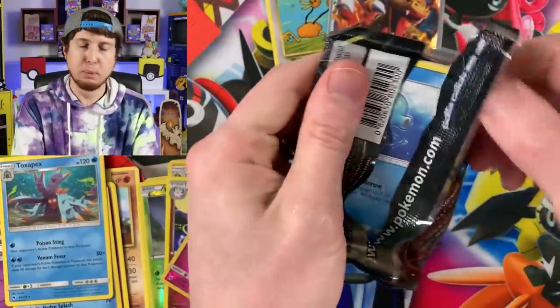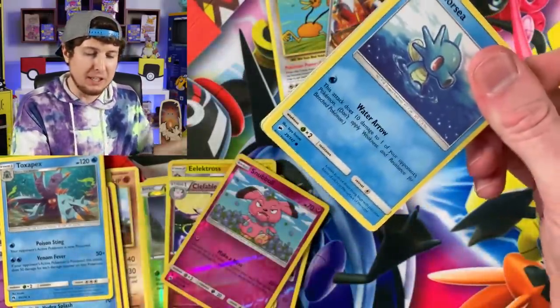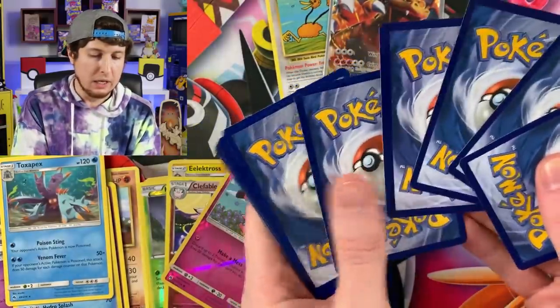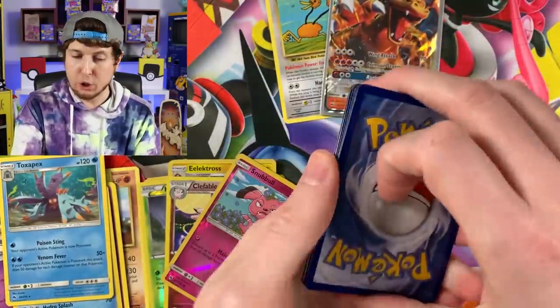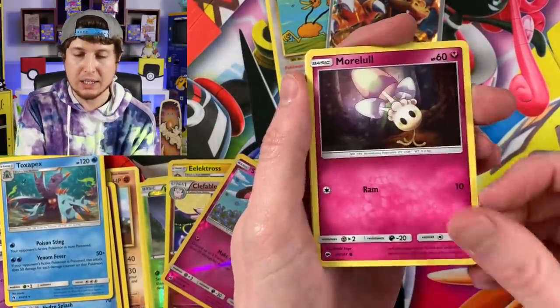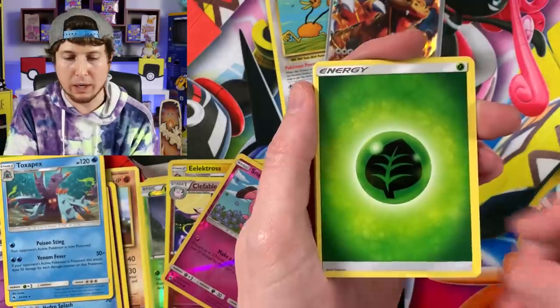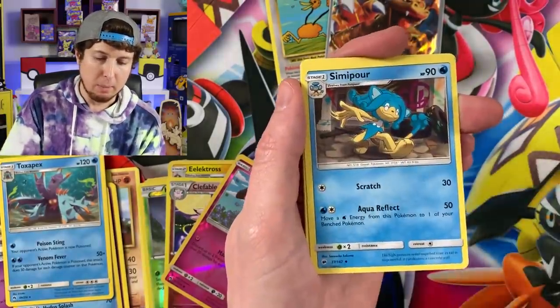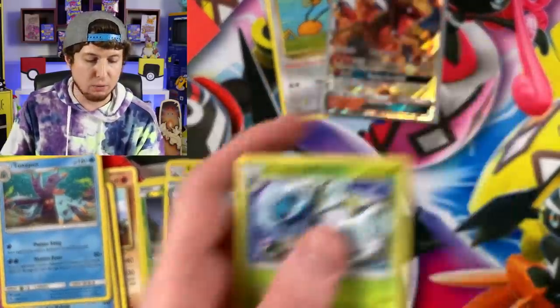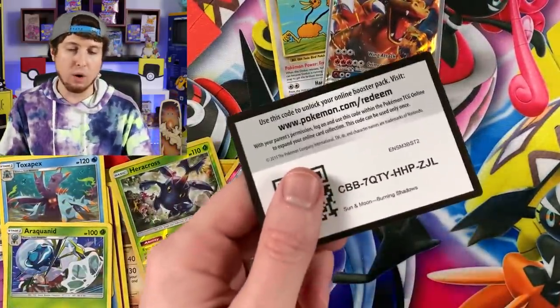Burning Shadows - let's pull another Charizard! Let's make it two Charizards in today's Pokemon opening. We've only pulled one Ultra Rare so far. I don't know how well these Tens have been delivering the Ultra Rare or Secret Rare Pokemon cards, but so far we've only gotten one. Heracross and Araquanid for the rare in that one.